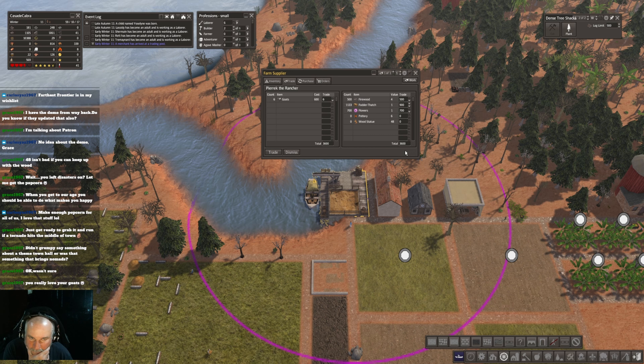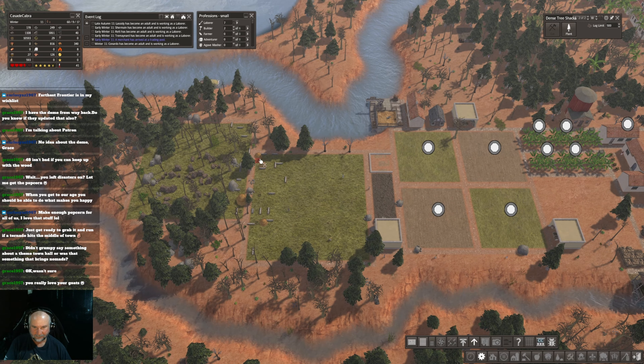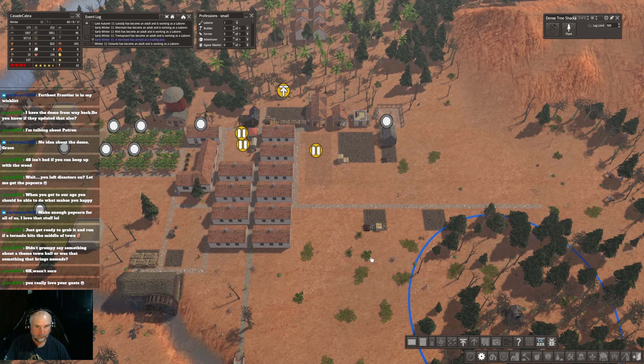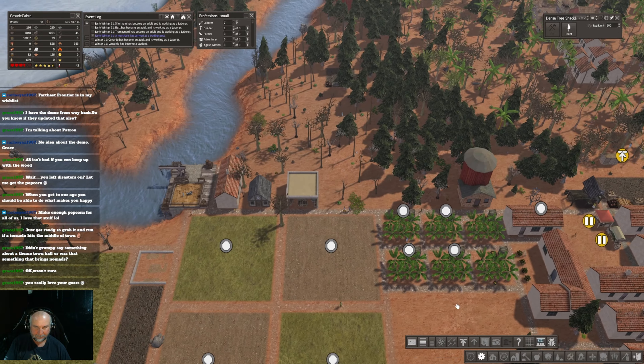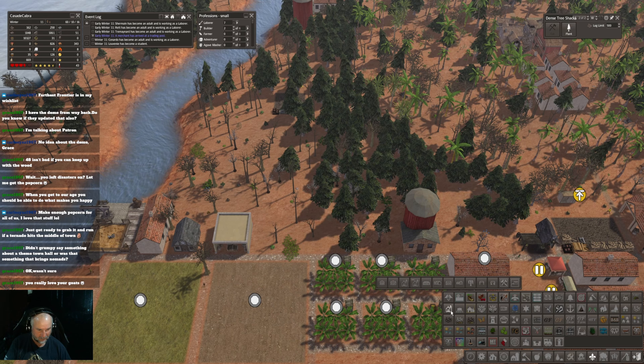Goats! Now how many can we get here? That would be 3,600, right? Oh, we're overpaying. Cool. Something funny is going on though, because we're not getting pottery or wood statues in stock here — I think we have a glitch there. Alright, but we have goats, so this is good. Goats are good. Goats are great.